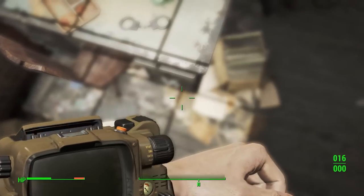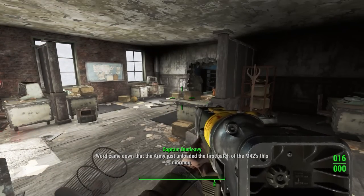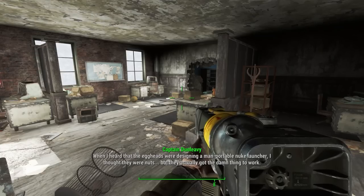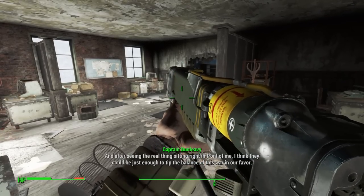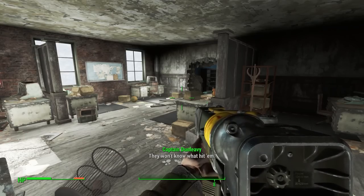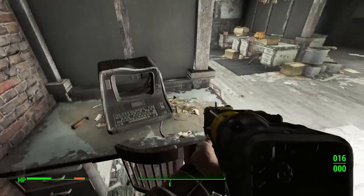Word came down that the Army just unloaded the first batch of the M-42s this morning. I've only seen the specs for these little beauties on paper, so Private Bertram and I snuck down to take an early look. When I heard that the eggheads were designing a man-portable nuke launcher, I thought they were nuts — I thought they actually got the damn thing to work. And after seeing the real thing sitting right in front of me, I think they could be just enough to tip the balance of this war in our favor. Can you imagine the look on the enemy's face when we get dropped into Anchorage carrying these babies? They won't know what hit them. The T-51Bs coupled with these were a potent combination.